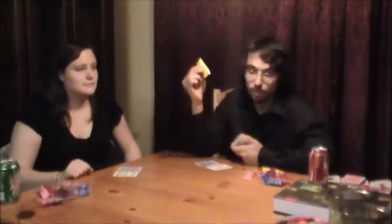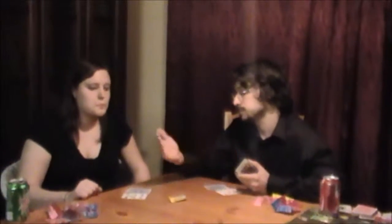Traditionally, the betting is started by the player with the best hand showing. In this case, I have a nine showing and Liz has a seven showing, so I have to bet first. During the first round of betting, there's what's called a bring-in, where the first person to bet has to bet a minimum amount — in this case, one piece of candy. The other players can then check, call my bet, or call and raise, usually by a fixed amount of one piece of candy.